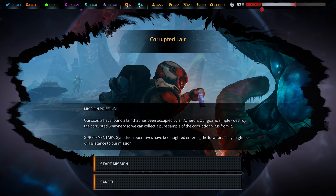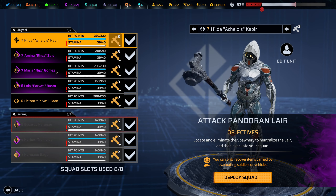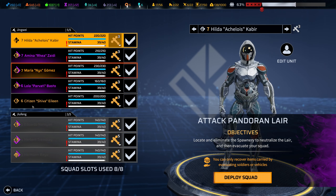We do have the corrupted lair to take out though. Our scouts have found a lair that's been occupied by an Acheron. Our goal is simple: destroy the corrupted spawnery so we can collect a pure sample of the corrupt virus from it. Sinedrian officers have been sighted entering the location — they might be of assistance to our mission. We are going in guns blazing.